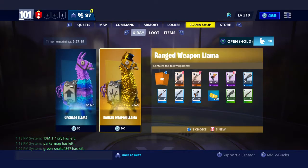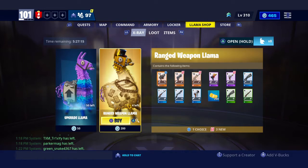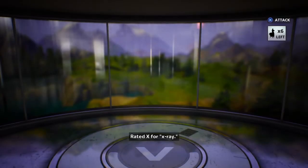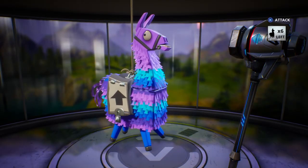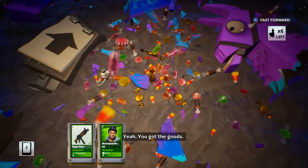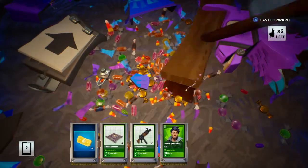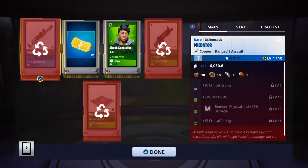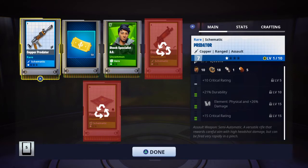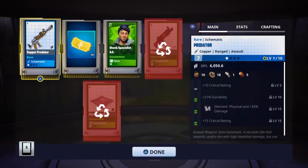Llama number two. We got a shock specialist and another razor — green instead of blue. The predator: if you play Battle Royale more often than Save the World and you're on Switch, you may know this as the old burst assault rifle. But this is a semi-automatic — if you look in the bottom right, pause if you want to take a look.